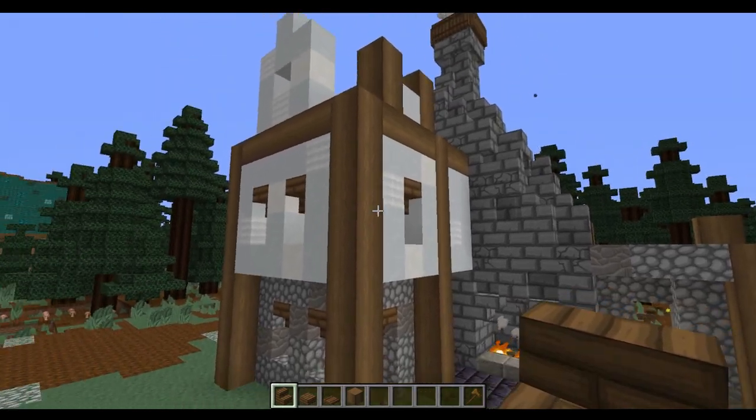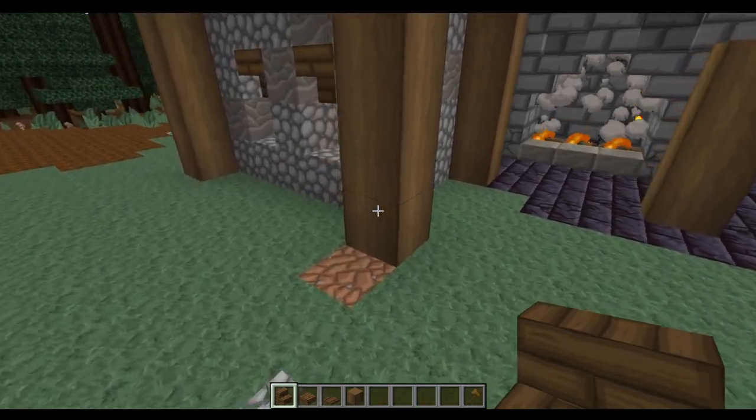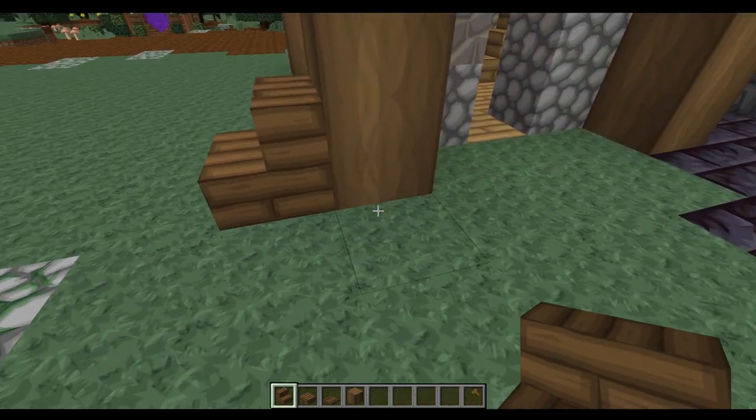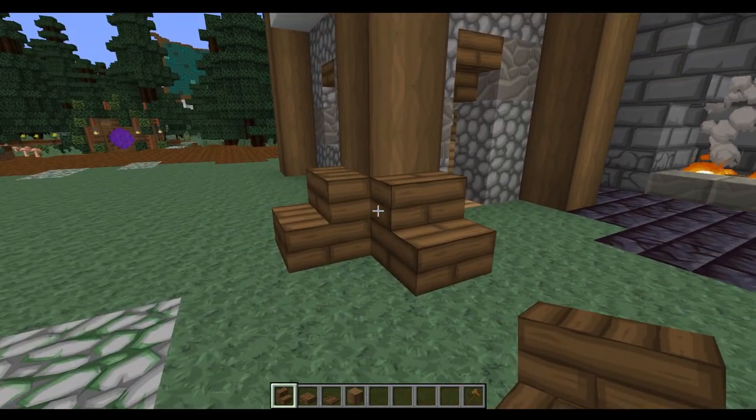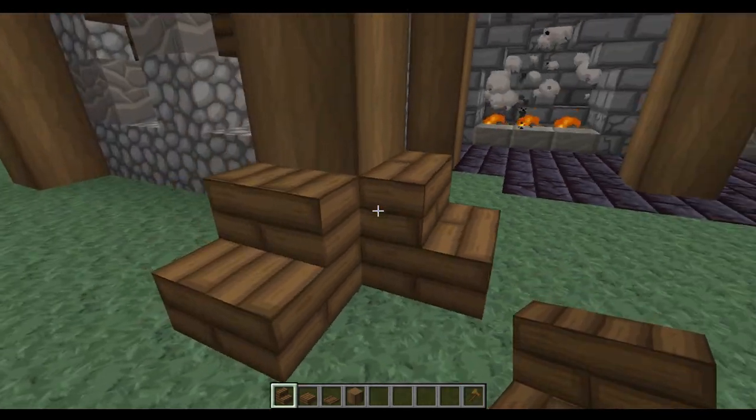Now we're going to add some detail to the main build before we add on the roof. The first thing we're going to do is take some of the spruce stairs and add these on the bottom on the outside — not in the bit which connects up to the blacksmith area but on the rest of the build.